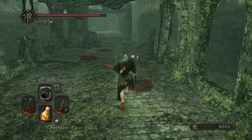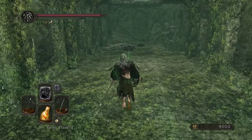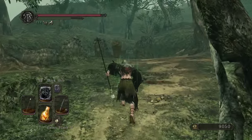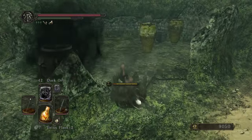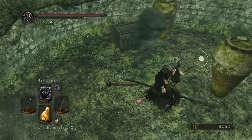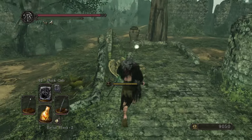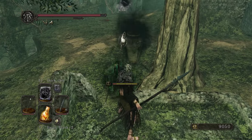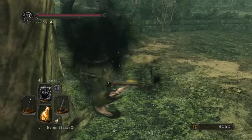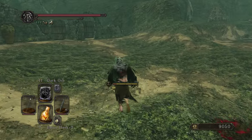You have to find him in three separate locations: one being right here, one in Drangleic Castle, and one down in the Black Gulch. The spot in Black Gulch is very similar to where you would fight the Giants. I don't know why I was having so much trouble remembering what they were called, but yes — before we talk to that guy, I'm going to check over here.